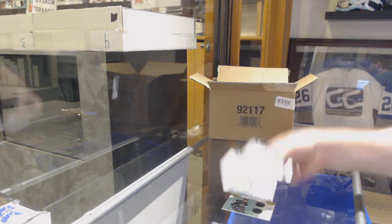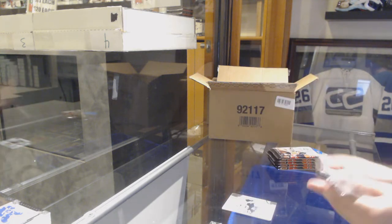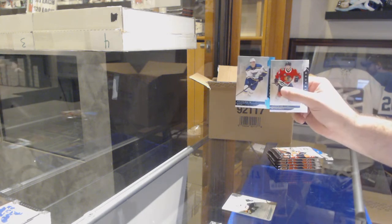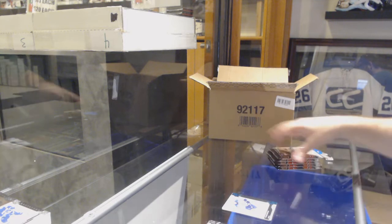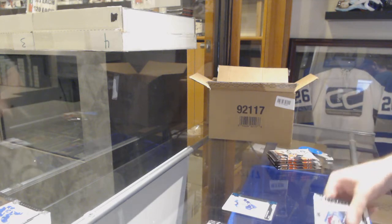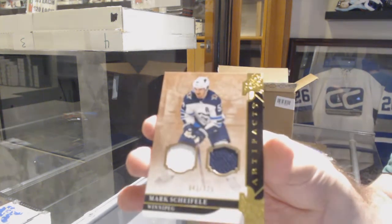We've got a Teddy Bluger rookie to $9.99 for the Pittsburgh Penguins. Number to $45.00 for the Blues of Tyler Bozak. Dual jersey to $125.00 for the Winnipeg Jets, Mark Schifley.